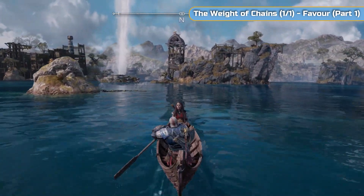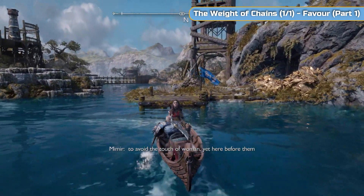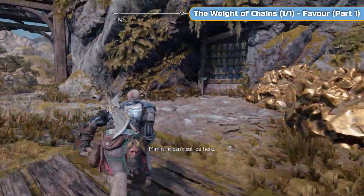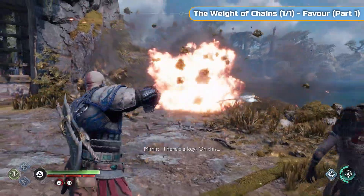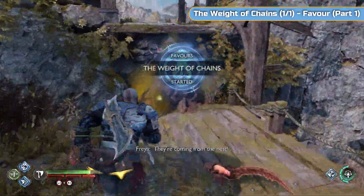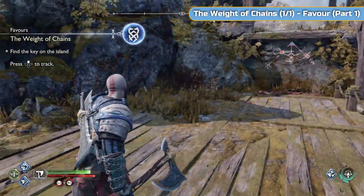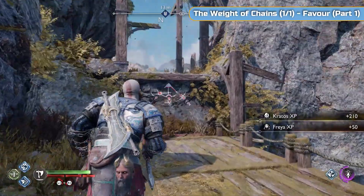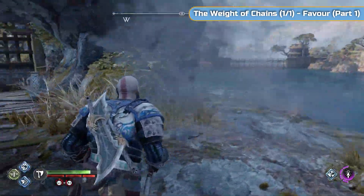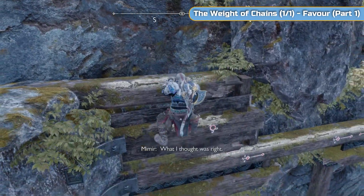We're going to be starting off at the watchtower, and then making our way north up the bay to this area — the top section of the island itself. It's not raised yet. You need to raise the island first, and then we're going to come back and get all of the collectibles. So I'm going to be doing this at 100% like usual, not skipping anything, so you can follow along and not get lost.